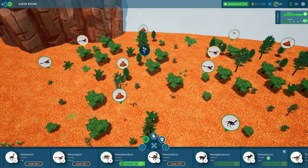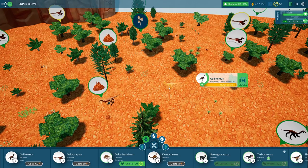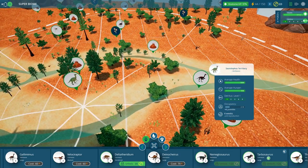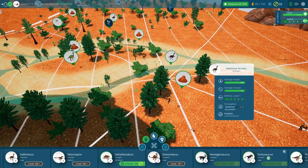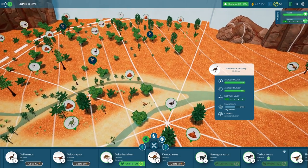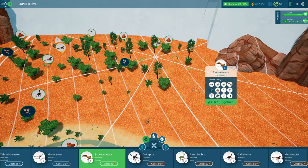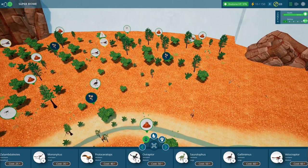We need some more energy. Between the velociraptors we've got here, we've also got the gallimimus — seven galleys here. We've also got the sorolophus and another gallimimus territory. Not too bad. I'm going to introduce a couple more protoceratops here, just to see if we can get something growing — just one for now.